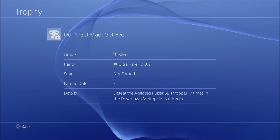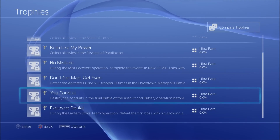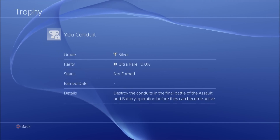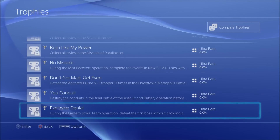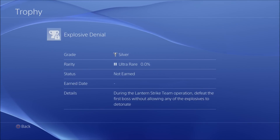Next we've got 'Conduit' — destroy the conduits in the final battle of the Assault and Battery operation before they become active. And 'Explosive Denial' — during the Lantern Strike operation, defeat the first boss without allowing any of the explosives to detonate.